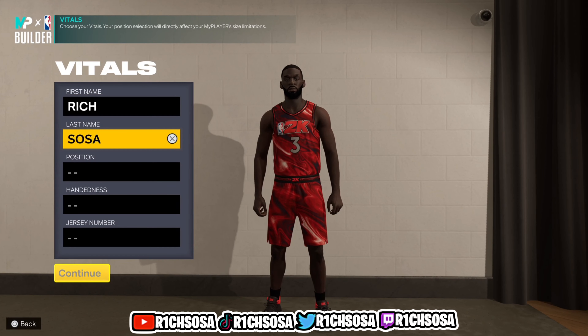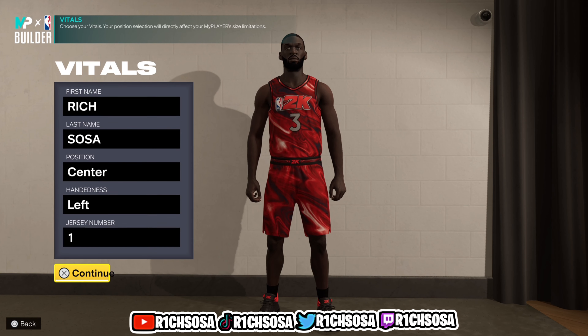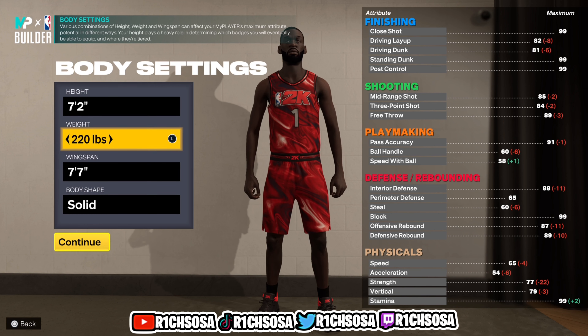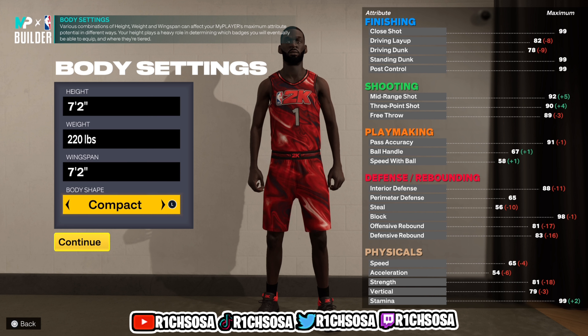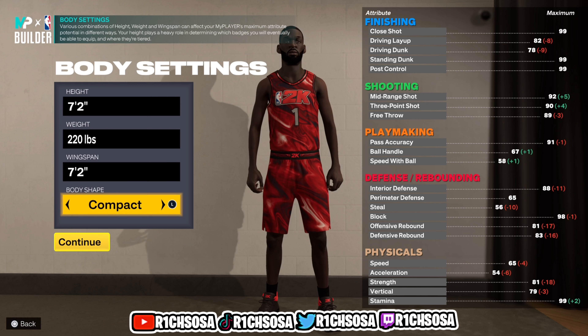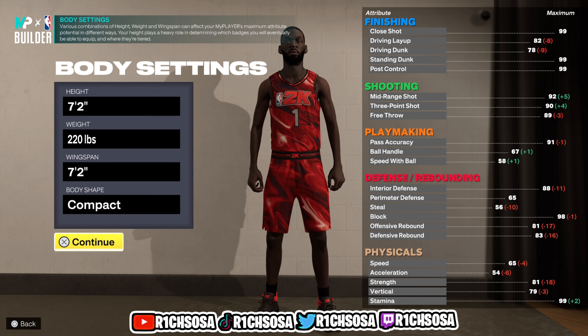As you can see, we're gonna make it under the center position. You can't get this height when it comes down to power forwards. For the height, you gotta go with 7'2". For the weight I'm gonna go with 220 just to get the most out of my speed. For the wingspan I'm gonna go with 72. For the body shape I'm gonna go with compact over slight, but if you want to go with built to take up the most space you can — though I think slight or compact is the best option to be like Bub.